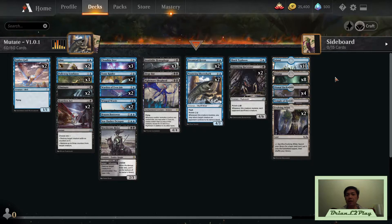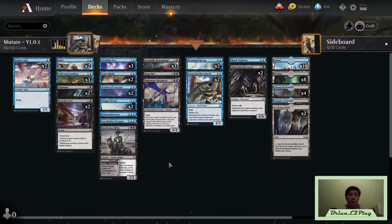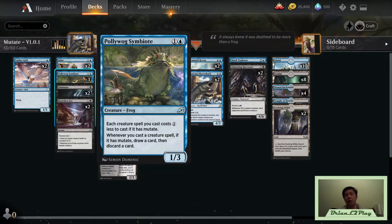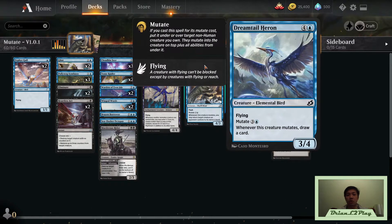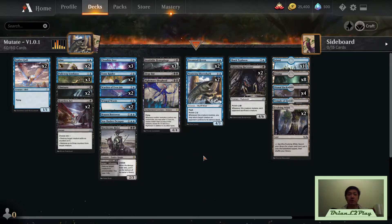I was playing 24 lands previously but found it too easy to get mana screwed. Adding another land makes the deck run a lot more smoothly. Of course there are times you mana flood and draw too many lands, but we have Warden of Evos Isle to refill your hand, the Frog to keep cycling through your deck and throw away useless lands, and the Dreamtail Heron plus one copy of the sea-dash Octopus to keep cards coming to hand — so card draw should be enough that we don't worry too much about mana screw.